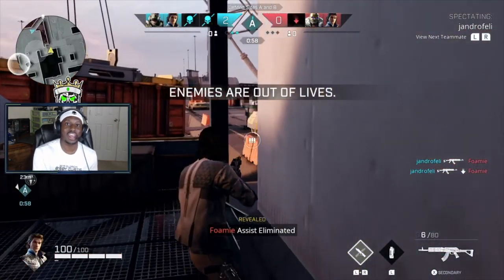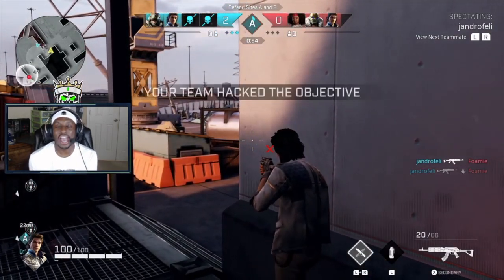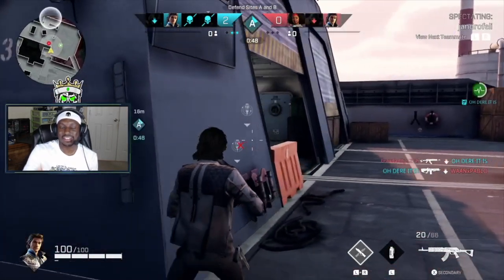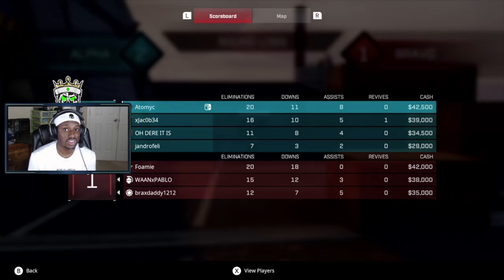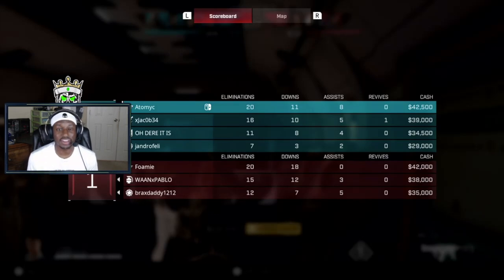Whenever you are walking around a corner, make sure you always have your crosshair aimed at head level and you'll get so many more quick kills. My next tip is to play this game as if you are playing a tactical shooter. This game is very objective-based — the two game modes currently out are demolition and strikeout. In demolition you have two bomb sites and you're either attacking or defending.